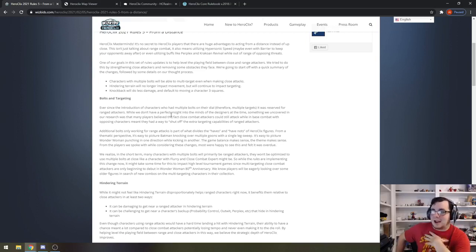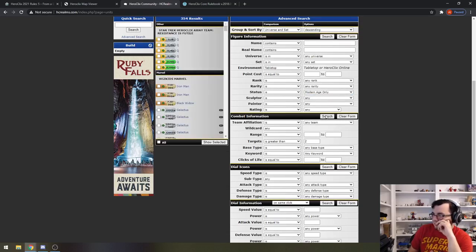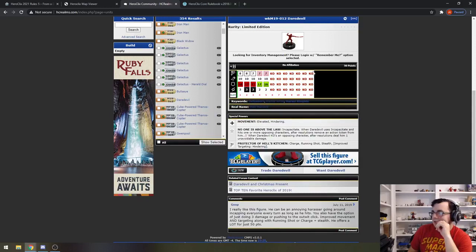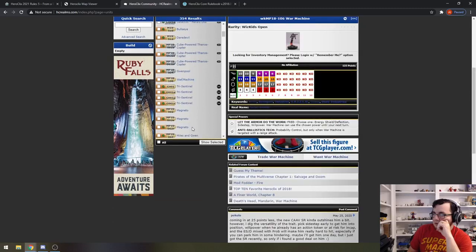I personally don't think this is going to be that big a deal because there aren't a lot of figures with multiple bolts that are close range. They mentioned they're going to be doing zero-range double bolts in the Wonder Woman set. Flurry's a bit better, Quake was already multi-target, Super Strength should be worded correctly. It's a boost for those figures.